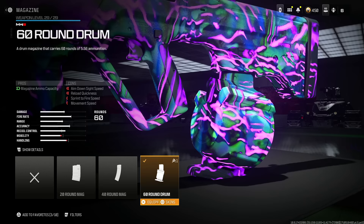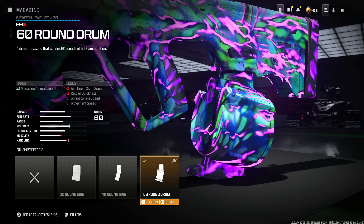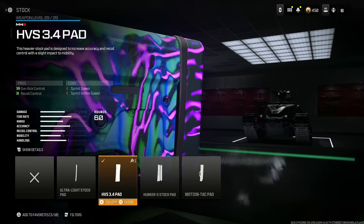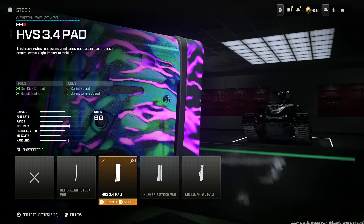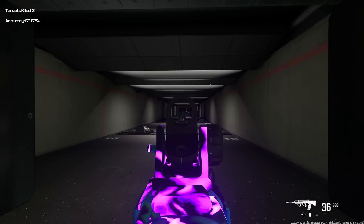The 60-round drum is a given — if you're playing quads or trios, this is what you need. In solos, 40 is fine since it's one-on-one, but for trios and quads make sure you have 60. Then the HVS 3.4 pad for gun kick control and recoil control at the cost of sprint speed and sprint-to-fire speed. These recoil control attachments are the essential thing to make this have no recoil — and I can't wait to show you how powerful it is. This thing is absolutely busted.